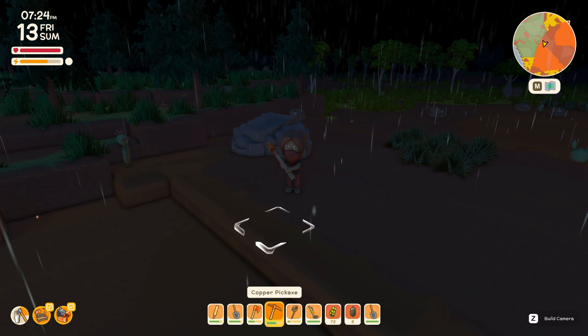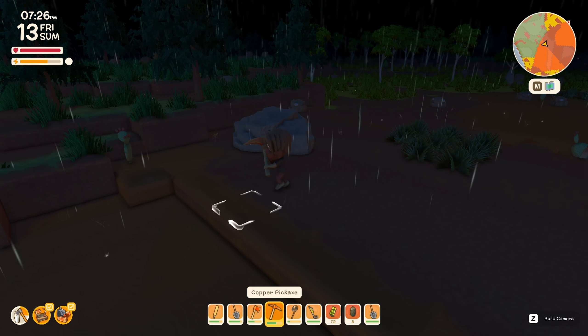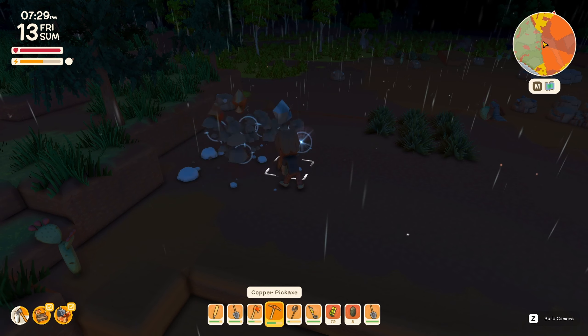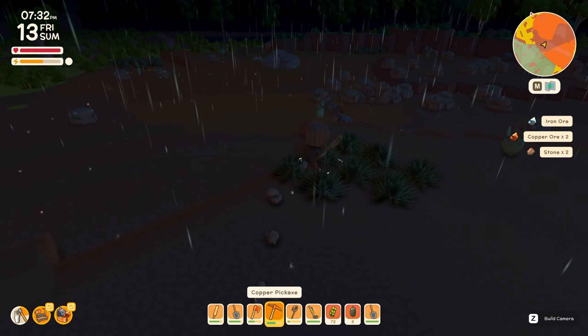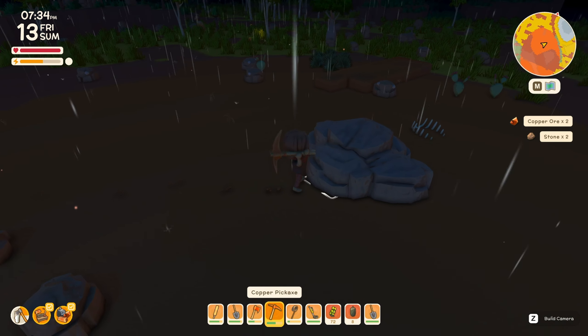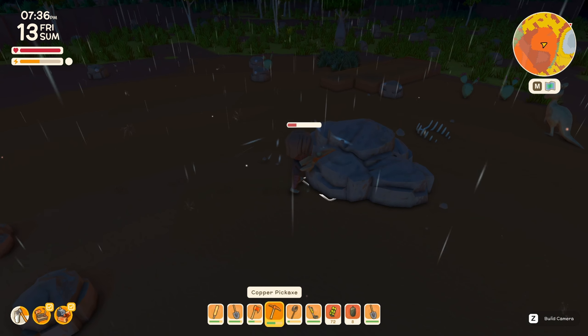Around an episode or two ago, we managed to unlock the copper pickaxe. With the copper pickaxe unlocked, that means we can now break these giant stones. Breaking these giant stones gives you a bunch of good stuff like stones, iron, and ore — it can give you 10 and they are really worth breaking. So as soon as you guys get that copper pick, go around and break these giant stones — you'll begin racking up the good loot.